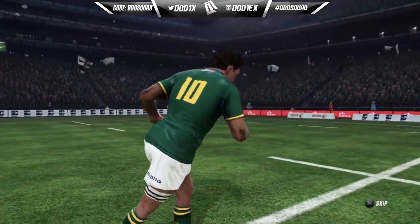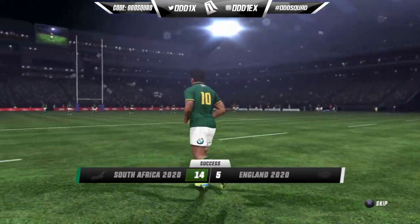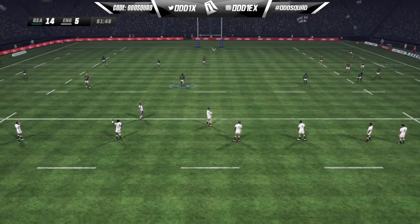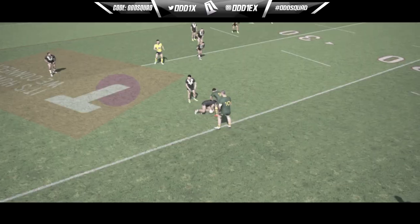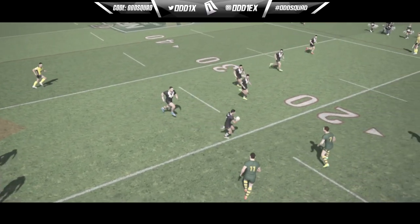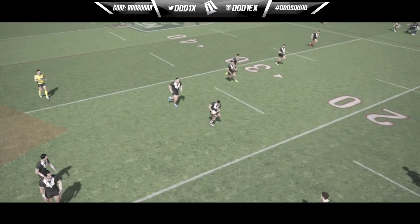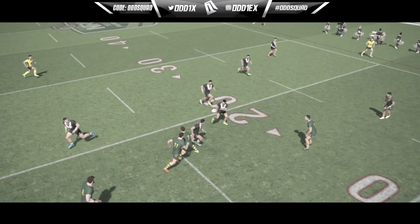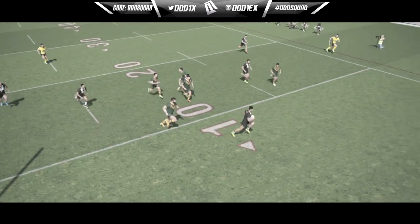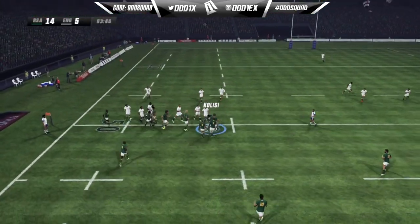A more efficient way to implement the dummy pass in Rugby Challenge would be to hold the left or right pass button, and to perform the dummy you simply tap the opposite button. On PlayStation 4, you would hold L1 and then tap R1 to throw the dummy. This kind of control already exists in Rugby League Live 4 and it works quite well. In that game, if you perform a dummy pass successfully it triggers an animation that allows you to break through the defensive line — a nice feature that adds to attack without being overpowered.